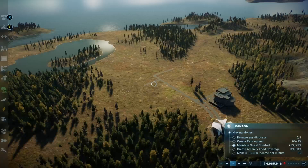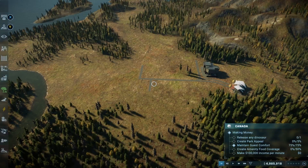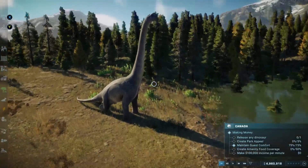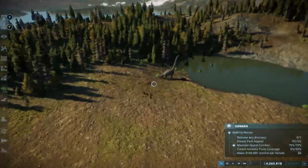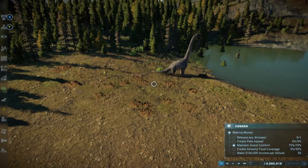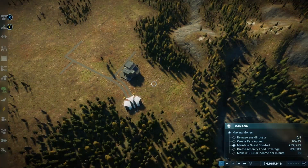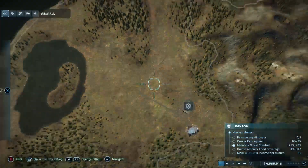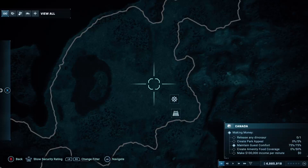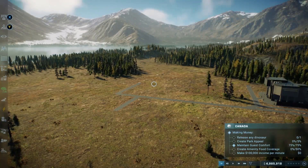We need to acquire dinosaurs, do advanced research, increase income, and increase park rating. First thing — any wild dinosaurs? There's what looks like a brachiosaurus right here. The nice thing would be to go get it, but I don't think I'm ready. It would take so much space, and while it'd be a great attraction, it's a herbivore so it won't attract as much as a carnivore. They also require a ton of forest.